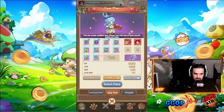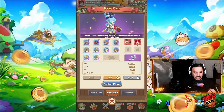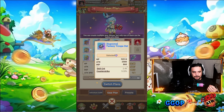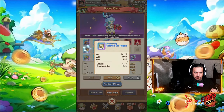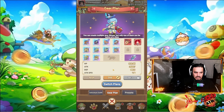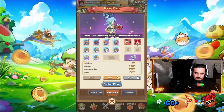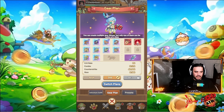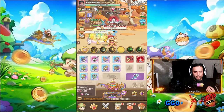Why warrior, you may ask? Well, I started pulling more gear and I was getting all of this gear with counter strike, counter strike regen, counter strike — as you can see here from the stats below, my counter strike is at 44%, and that's not even specced into the warrior class.